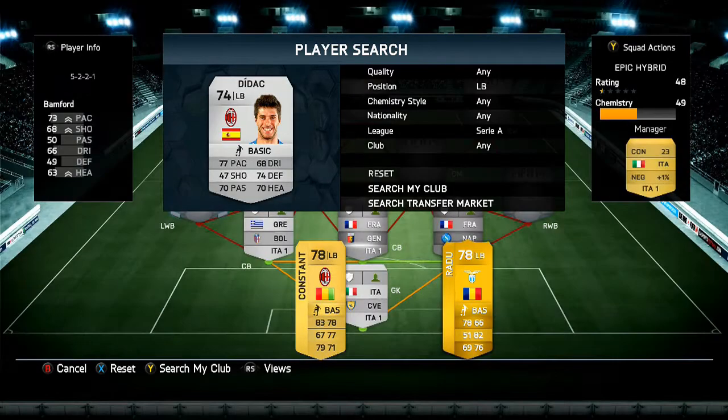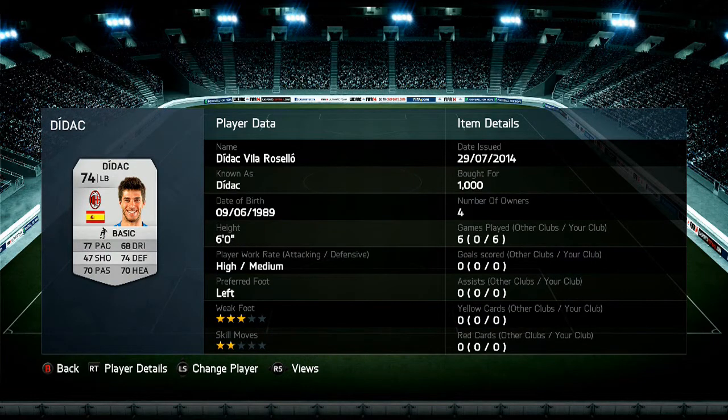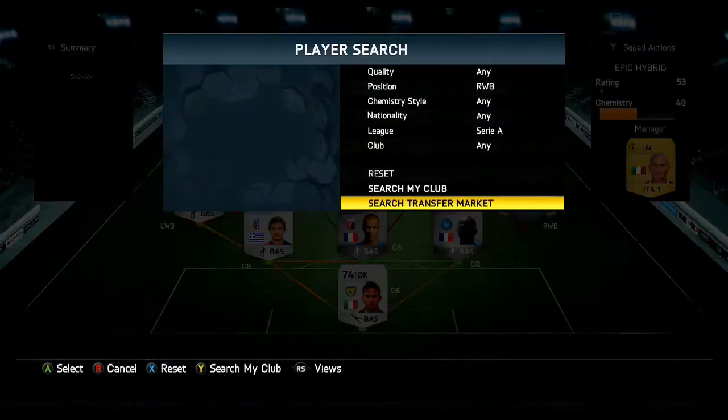Next up in the left wing slot we do have Didek from AC Milan, he's actually a really good choice — I'd probably say he's the best silver left back, though that may be a bit of a misjudgment. There is a really fast one from Hellas, I haven't tried him out this year, but I'd say Didek is a lot better than Bowser. He's got really good pace, really good passing, really good heading, and really good defending.